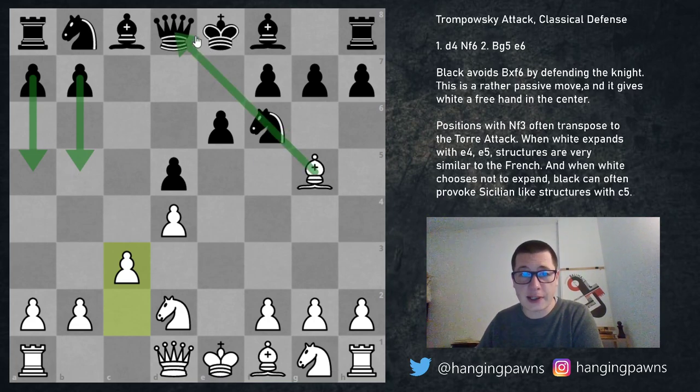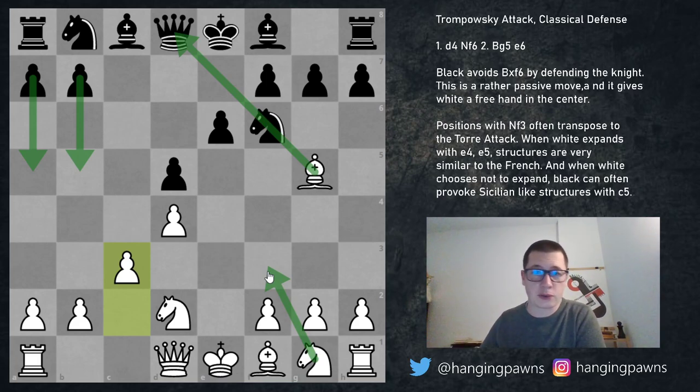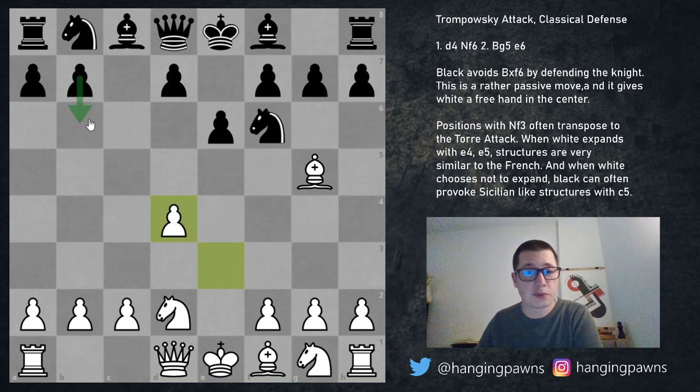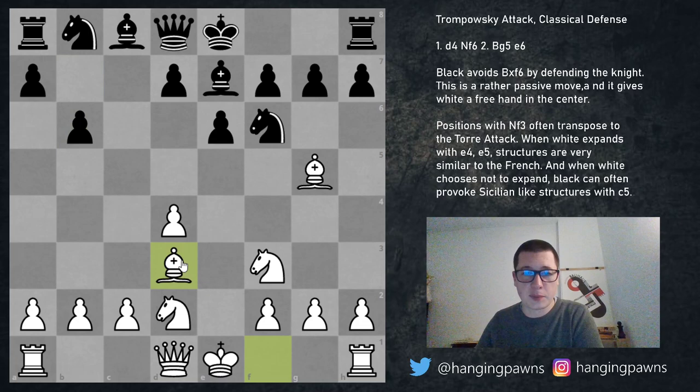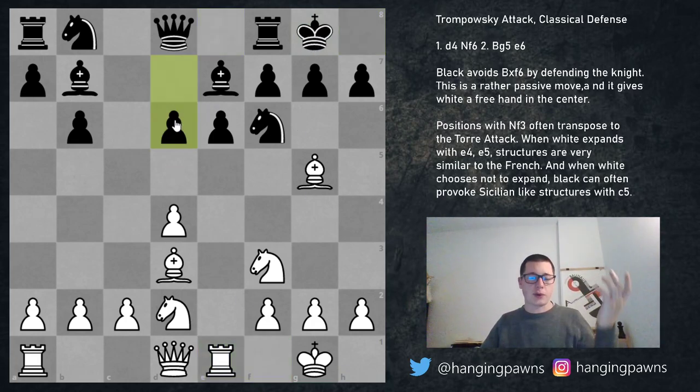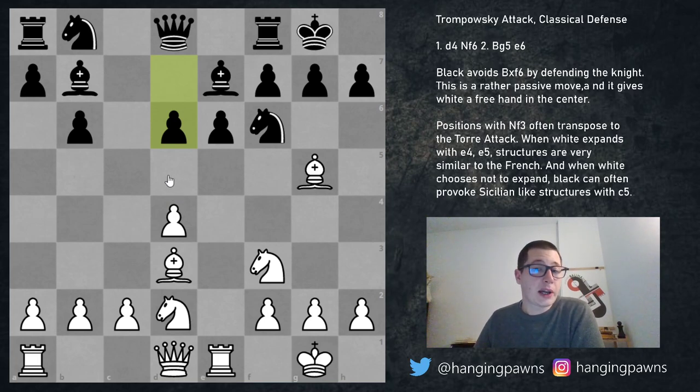There's going to be a huge battle over control of the e5 square — whether black can push to e5 and whether white can do something with a minority attack. Black should not go into Caro-Kann structures here; instead, black should play b6 and bishop e7, and b6 and bishop b7 — a hedgehog-type structure. So: bishop e7, knight f3, b6, bishop d3, bishop b7, white castles, black castles, and in this position after rook e1, d6, black has a lot of chances.